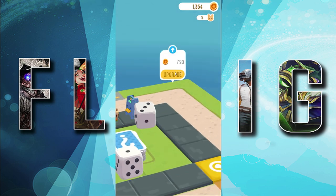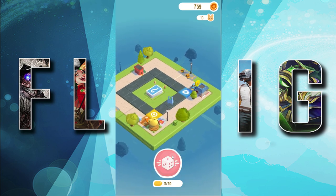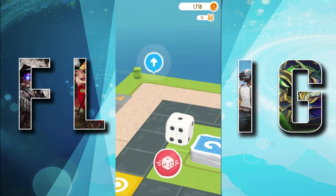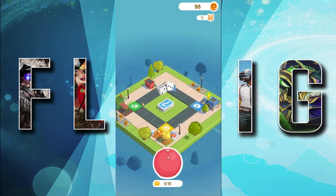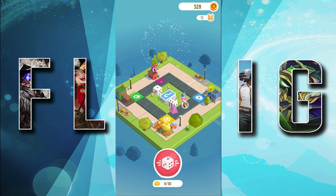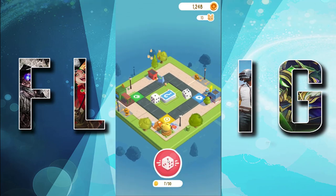We just upgraded our police station. What it does is when people come to your board and land on it, they get kicked off and go to jail. That's your train station I just upgraded — whenever you land on the train station tile, you go to the other person's board and raid it, like that person just did to me. It's just a bot showing you how the game works.